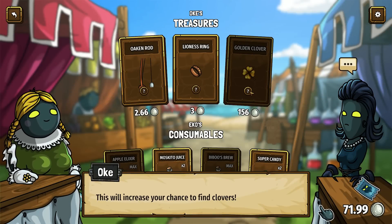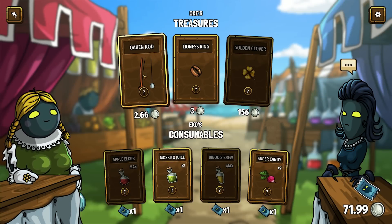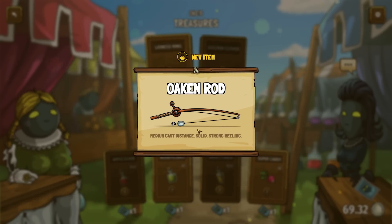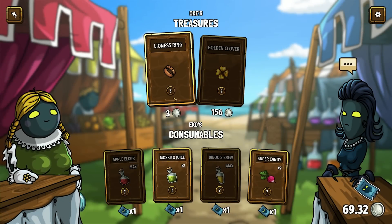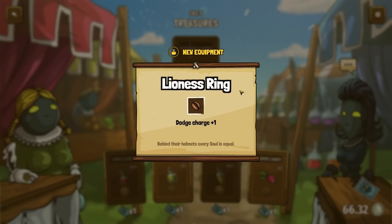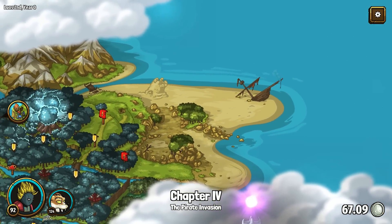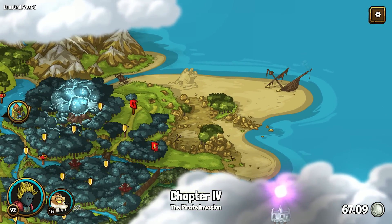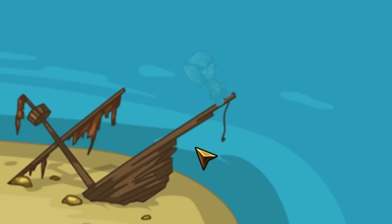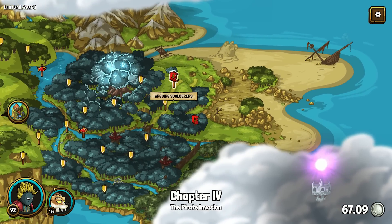This will increase your chance to find clovers. Don't have enough money for it, but it'll be good. We also have a new rod as well. We'll do some more fishing later, but for now let's buy that one. We have to line this ring — I think this is gonna be used to dodge more. We have a shipwreck over there, and there's like a ghost over there too. I guess there's more adventuring to do.